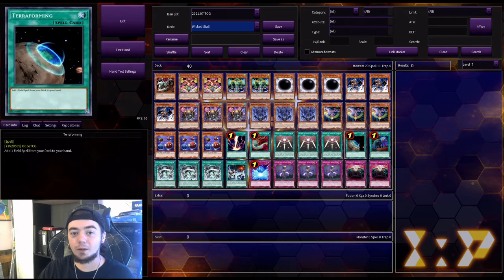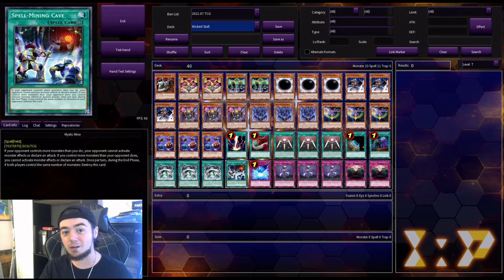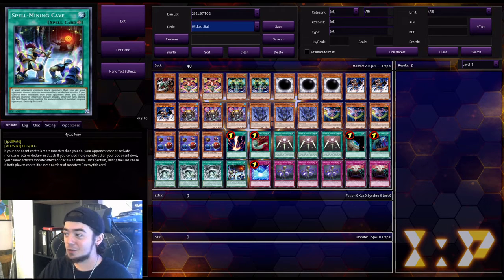We have one Terraforming, which is our search card for our field spell — Mystic Mine. Yes, we do run one Mystic Mine. I know Mystic Mine is a boo card, but when you're trying to stall, it is one of the best stall cards. And there's also the chance that your opponent isn't really prepared for Mystic Mine, at least in game one. So to me, it's a good choice.